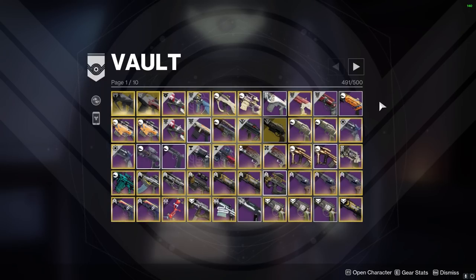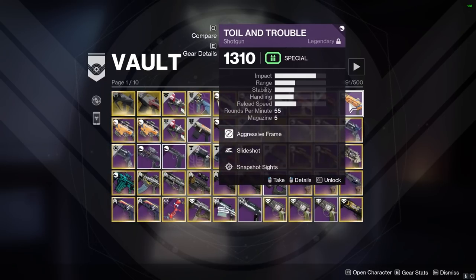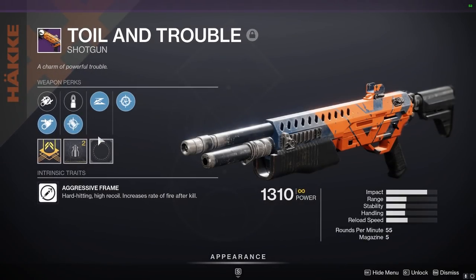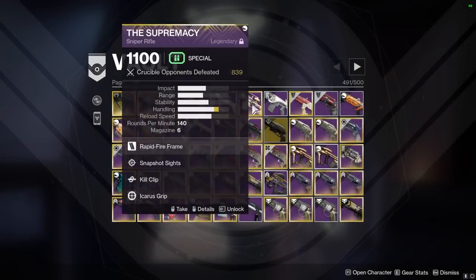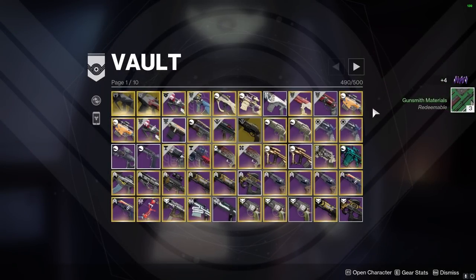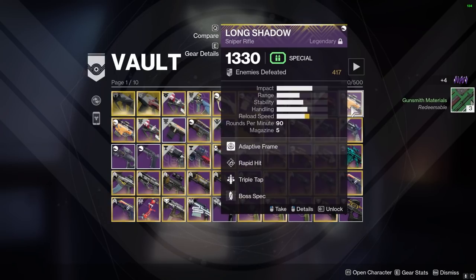Who knows, maybe they'll go back on their nerf to 120s. How about Toil and Trouble? I don't even like Toil — it's slow, it has bad handling. I feel like we can get rid of it. I found like four of them in my vault and I'm like, what am I keeping these for?